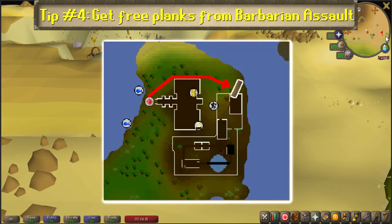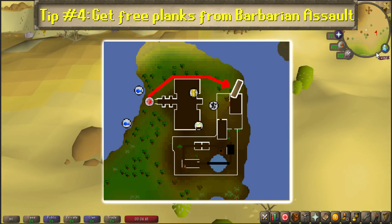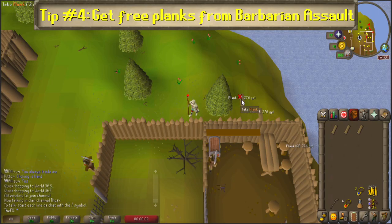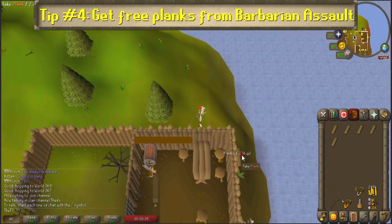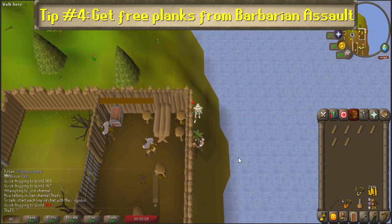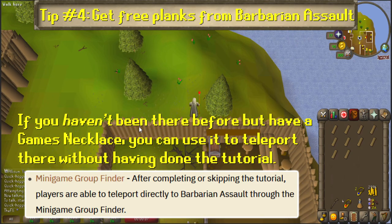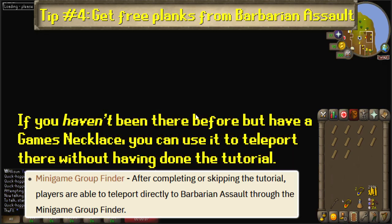Run east to the north side of the Barbarian Outpost agility course. There you'll find four spawns of planks, which you can pick up before world-hopping seven times to fill up your inventory. The Barbarian Assault bank is a short run to the west. Note that you do need to have been to Barbarian Assault at least once to complete or skip the tutorial prior to unlocking the minigame teleport.